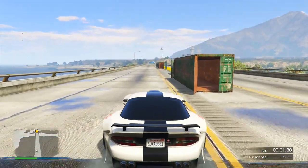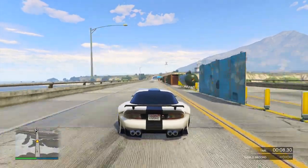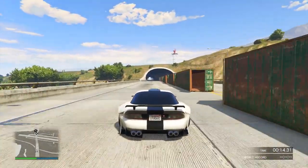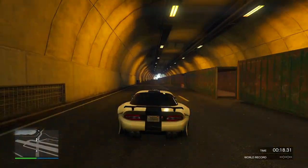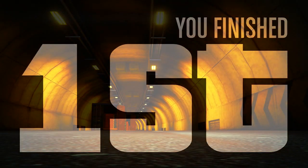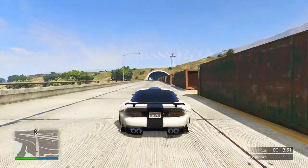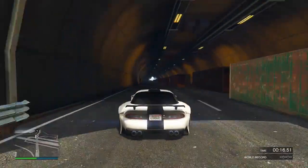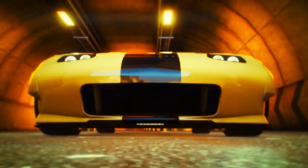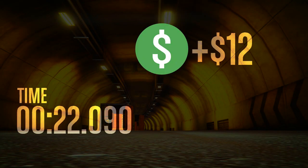Coming into the number two spot was the Banshee 900R. This came in the January 2016 DLC, one of the few Benny's supercar vehicles, and this was close — right up there with the T20, but just a little bit slower. Its first run was 21.955, and then a second time of 22.090. You can see there's only a slight difference between the T20 and the 900R — about 0.2 of a second — but in races, every inch and every mile per hour counts.